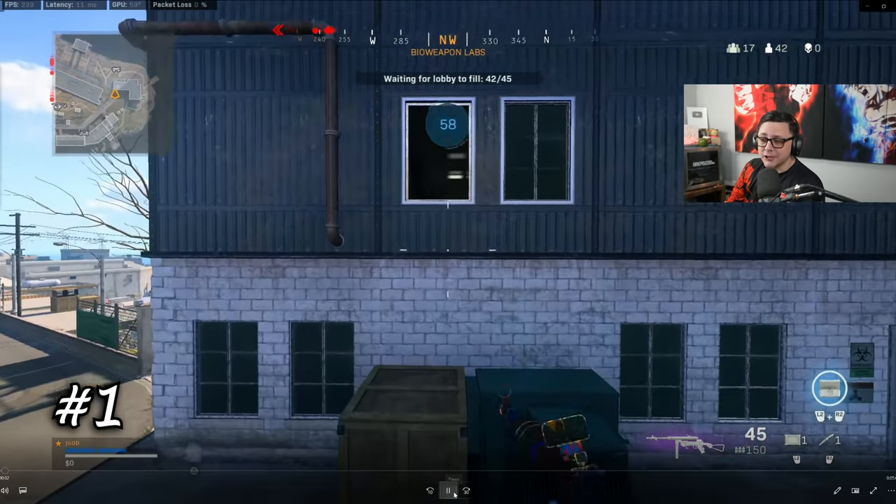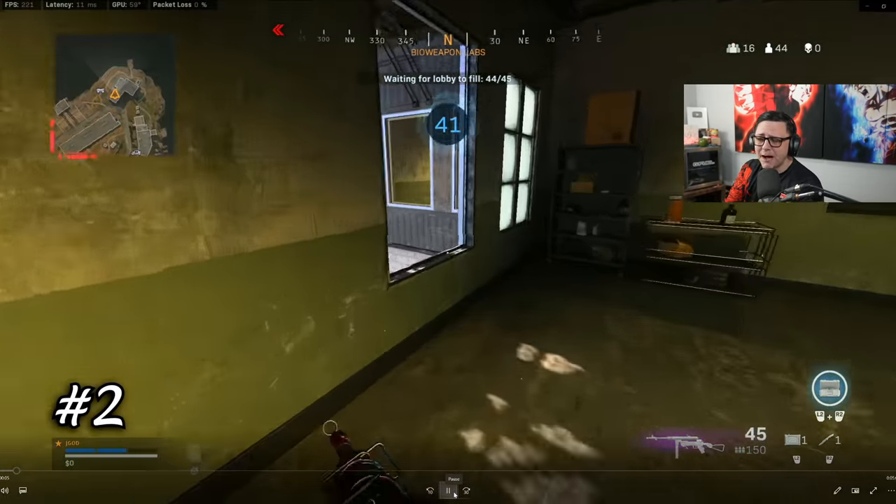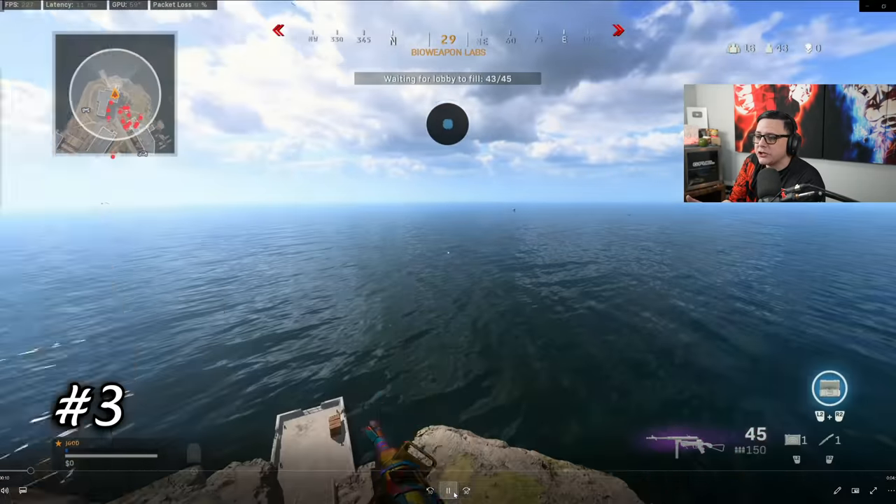With over 50 jumping spots, we'll jump right into it. Here's one of the first ones at Bio. There are so many different jumping spots, but they're either not practical, or you wouldn't really use them, or maybe they're just way too difficult to do.